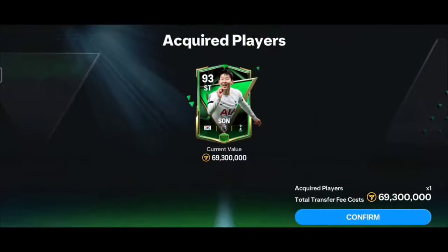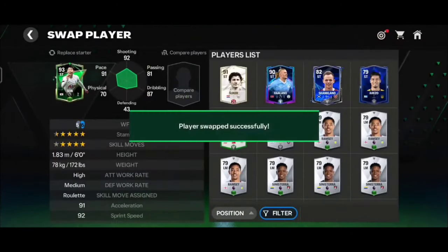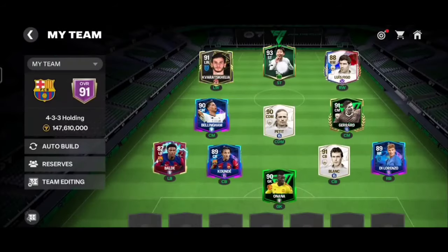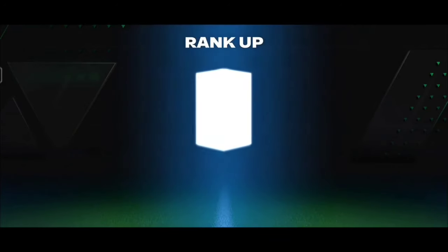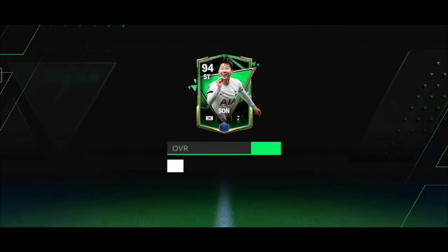I got him from the market and placed him in the team in a 4-3 formation. I placed the Star Pass version of Heung-min Son in the team, and it's time to rank him up. I purchased the 93 version and will rank him up to 94 with the help of one Mashyana for this video.